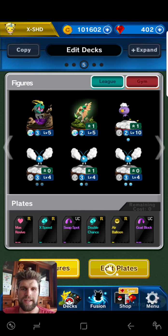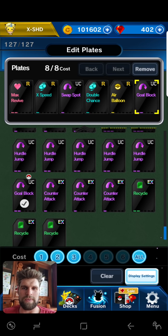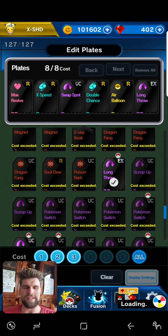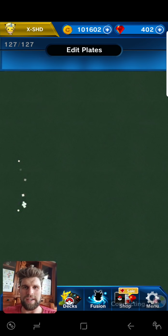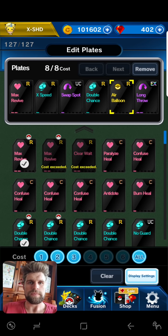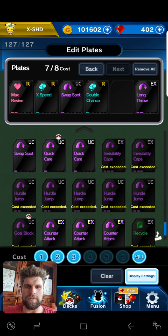I'm just going to edit the plates. I'll get rid of my goal block — I've been having a hard time with the rush. Let me just swap this quickly. This is going to be my last attempt; I've had a few great games with it. Maybe I'll get rid of Eberloon as well — Eberloon isn't actually that great.